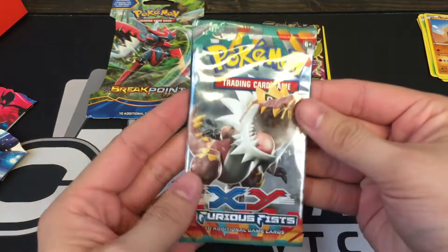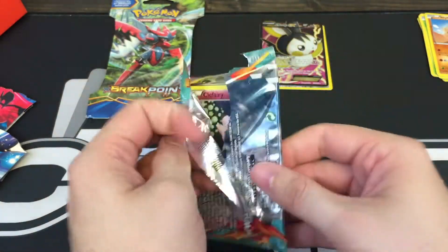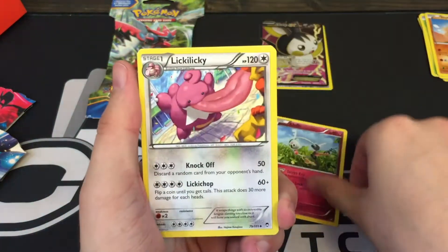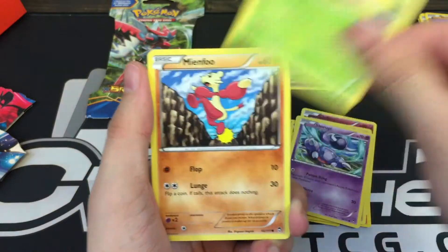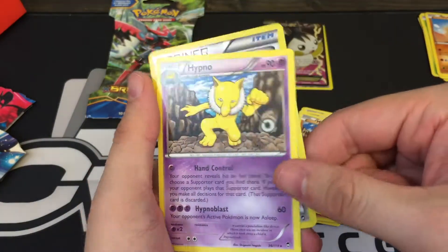And now we have a Tyrantrum inside of that Heracross. We have a Klefki, a Licky Licky, Combusken, Clefairy, Trapinch, Skroopy, Shelmet, Mean Foo, a Focus Sash Reverse, and a Hypno Regular Rare.